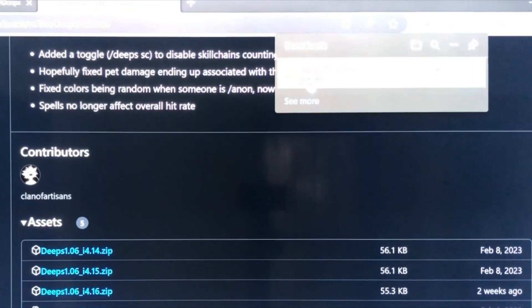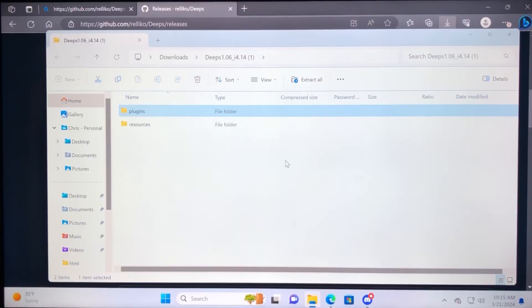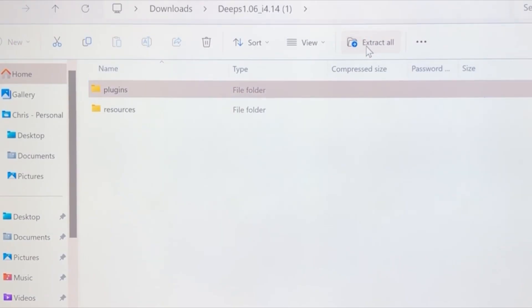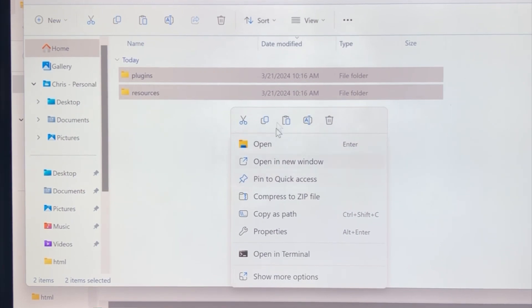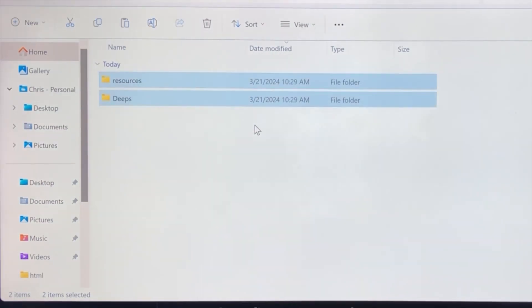Double-click the zip, then go ahead and open it up and extract the file. It should automatically place it into a folder. Once these two folders are ready to go, I usually right-click, drag, and copy both of those files.